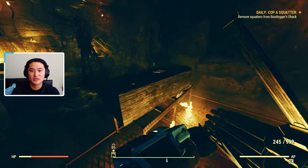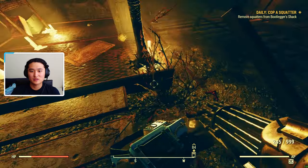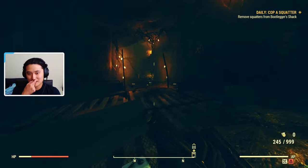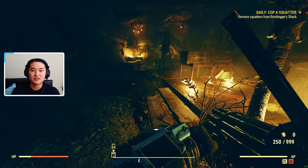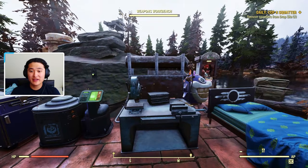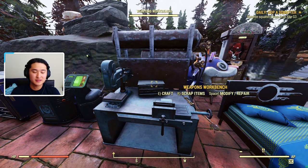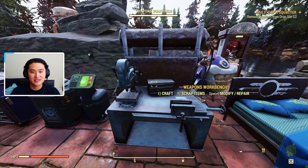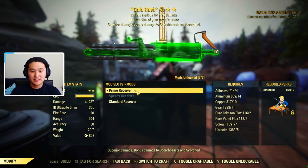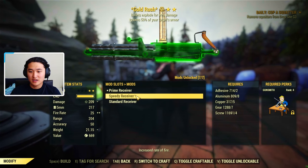And here we go — we have a Short Gatling Gun. This is a guaranteed spawn for it. So every time that you kill this Cultist Rathling, it should give you a Short Gatling Gun. And then you can just take that to a Weapon Bench and modify it to make it legendary. Those are the two methods to obtain the Gatling Gun. Now I'm going to go into the crafting details and legendary effects. So there are a couple different receivers that you can put on it: the Prime Receiver, Speed Receiver, or the Standard Receiver. And the best one is going to be the Prime Receiver.